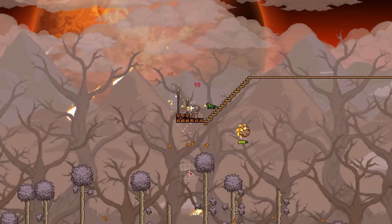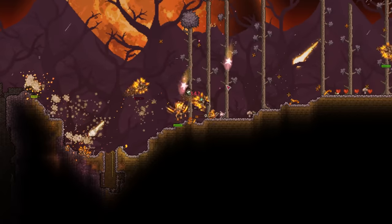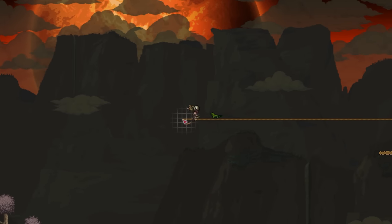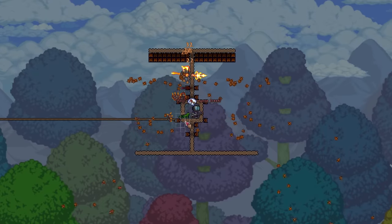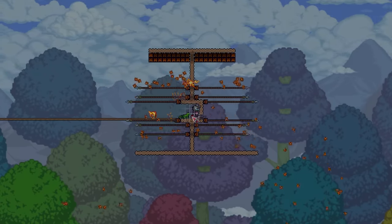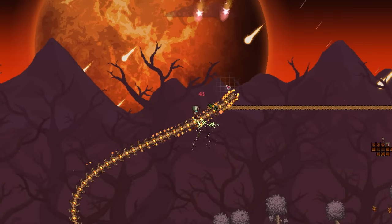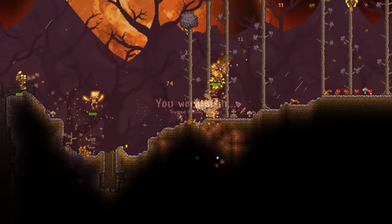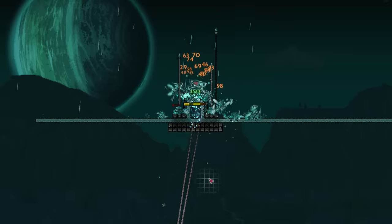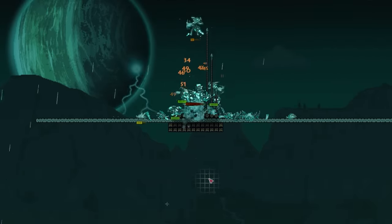Absolutely hating my life, I decide to get the solar pillar out of the way. Instead of charging in with no plan, I build right on the edge where solar creatures spawn — once I kill one batch, I walk a little ways and get another few monsters. Eventually I migrate into the fray and set up a mini trap. In total I only die twice, the least deaths of all the pillars. For the vortex pillar, I build the trap directly above it and manage to only die a few times.